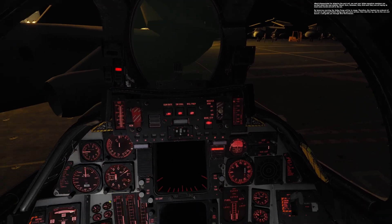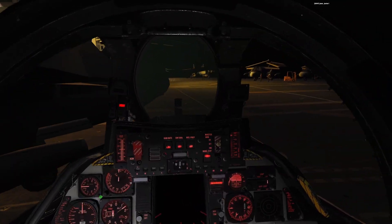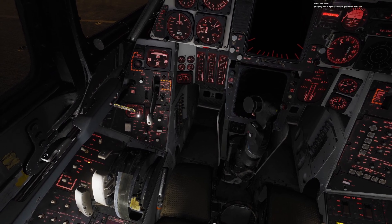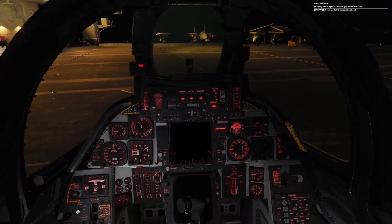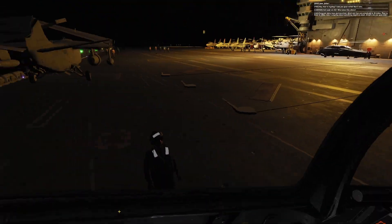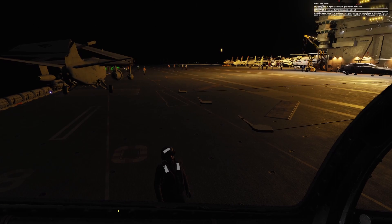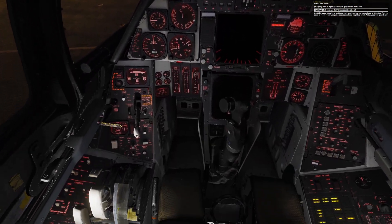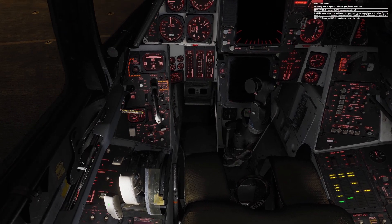I will guide you through this first mission. Jaws, Jester — hey, how's it going? I saw you guys nailed that three-wire. Hell yeah, we did. What about the others? Elvis and Glory have just launched. Ghost and Pyro are scheduled in 30 mics — they're down in Ready Room 7 arguing about something stupid as usual. All right, see you guys later. Good luck, we'll be watching you on the plat.